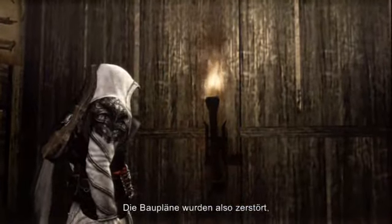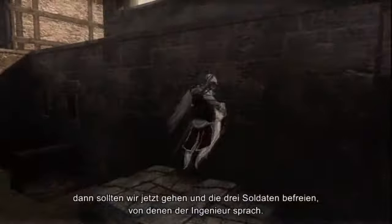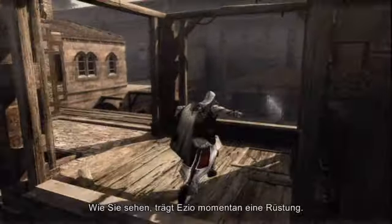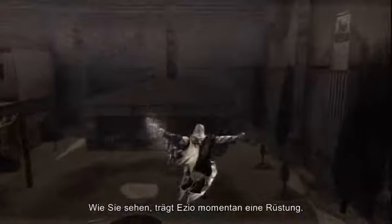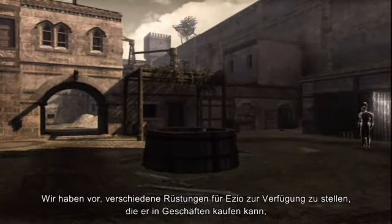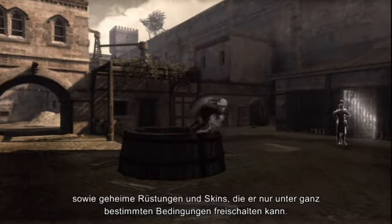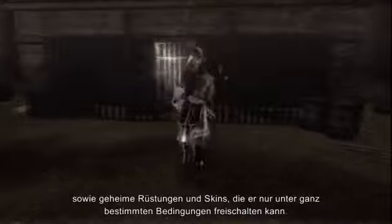The blueprints are destroyed. Now let's go free the three soldiers the engineer was referring to. As you can see, Ezio is currently wearing armor. We plan to have various armor sets for Ezio — accessible in shops, as well as secret armor and skins that can only be earned if certain conditions are fulfilled.